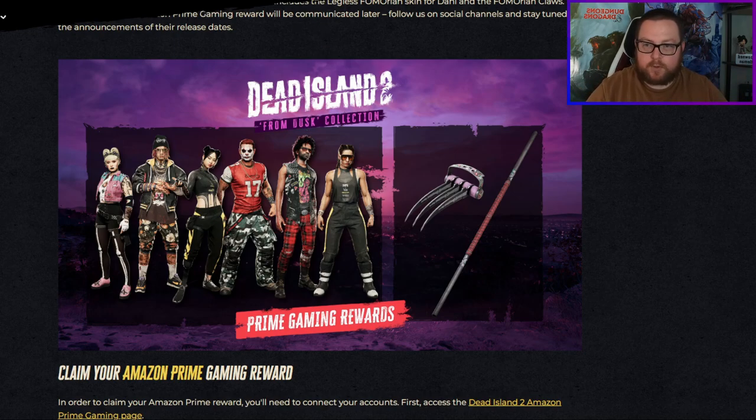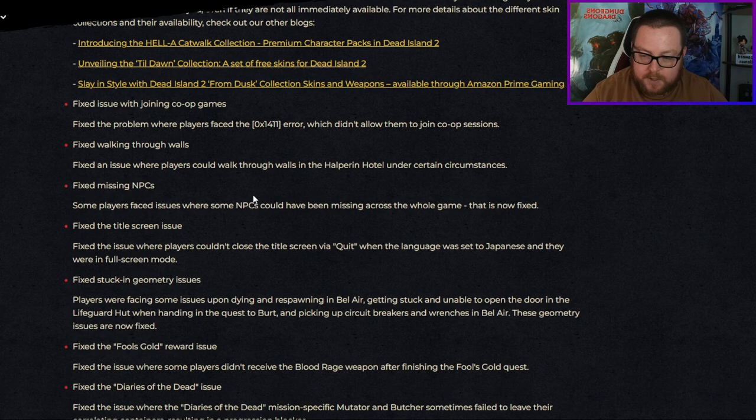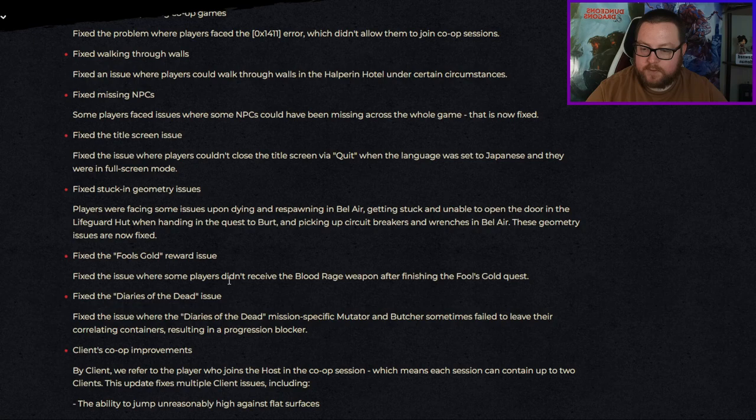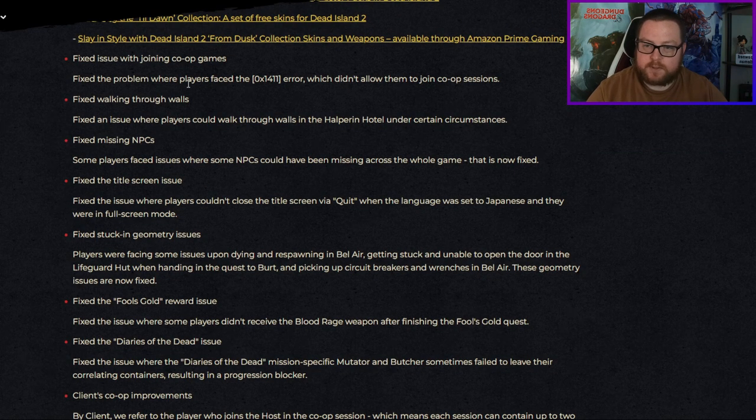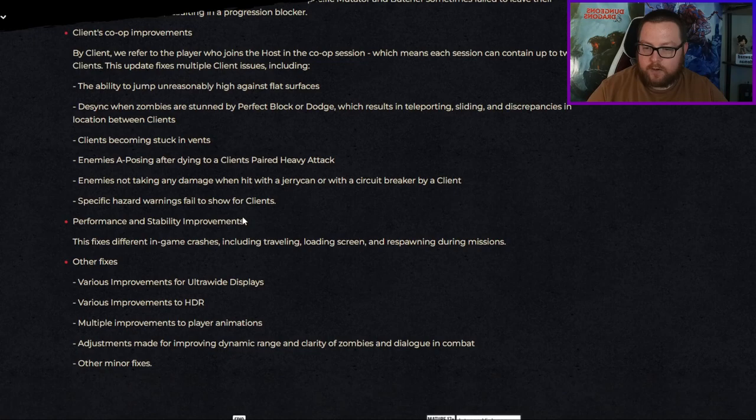The other things they fix include various different things. They fix some quests like Fool's Gold and Diaries of the Dead, a lot of co-op improvements where people were having issues with walking through walls and missing NPCs. There's also a big point on performance and stability.